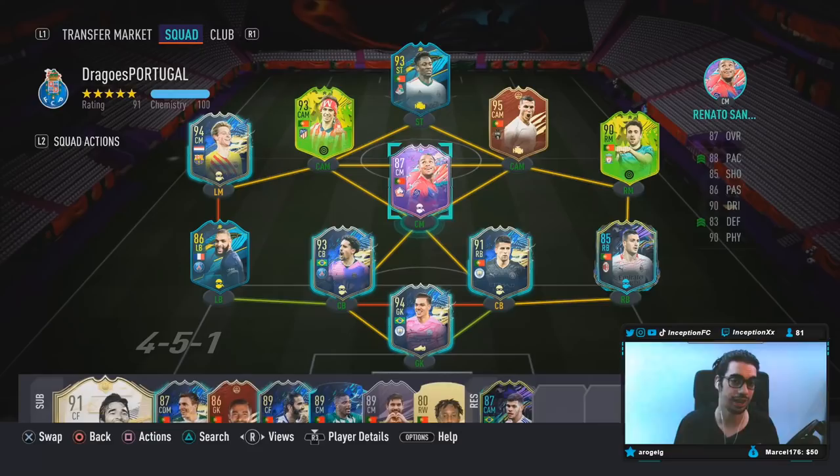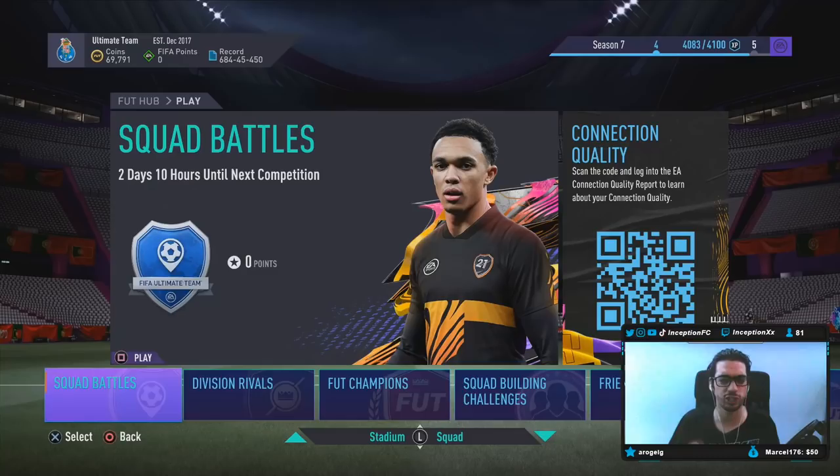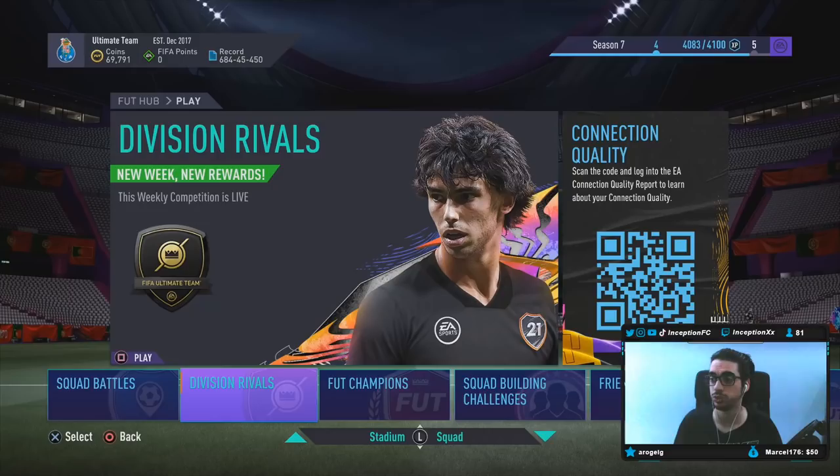If you guys haven't seen my team, by the way, this is what it looks like now. This account is complete fodder. I don't play this game regularly because I don't like it at all. The team is Portuguese - I use players that are not necessarily full meta, but they're just fun to use because of who they are. This account is around 1969 skill rating. I usually go up and down in the beginning of the year because of content creation, but I don't really need to do that on this account anymore. The mechanics are terrible anyway, so let's try Spinitzola out in the left-mid position.